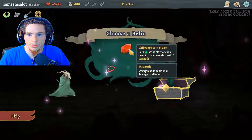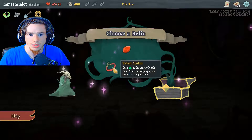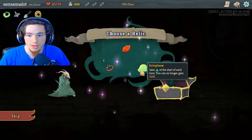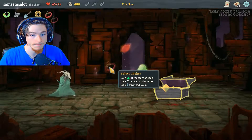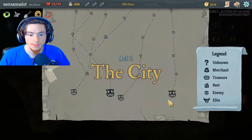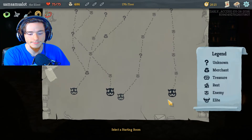Philosopher's Stone — gain energy at the start of each turn, all enemies start with two strength. Yikes. Gain energy at the start of each turn, you cannot play more than six cards per turn. Gain energy at the start of each turn, you can no longer gain gold — nope. We're going with the Velvet Choker. Well my friends, that's all the time I have for this episode. I'm SamSamsalot — like, comment, subscribe, and I'll catch you on the flip side. Bye!